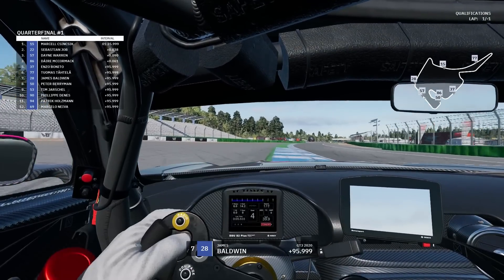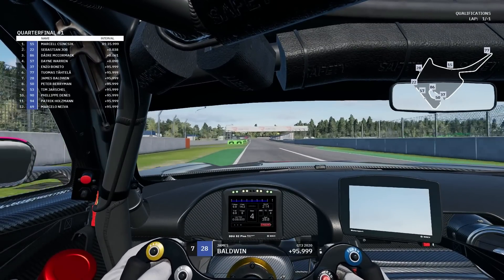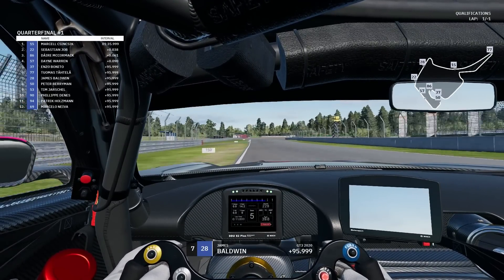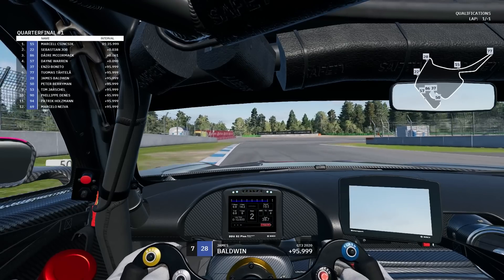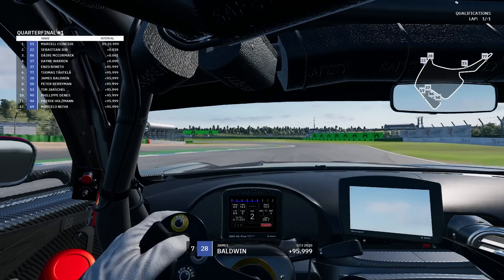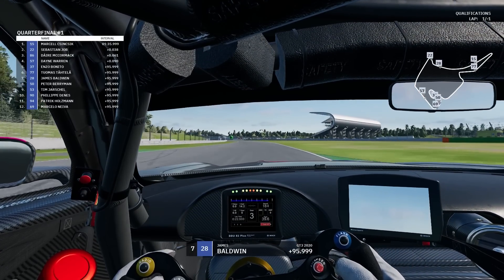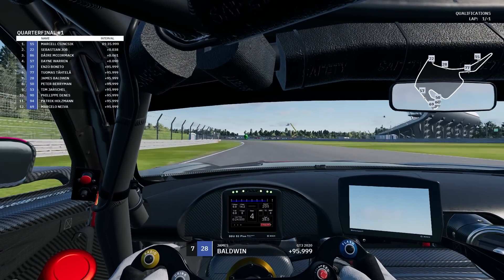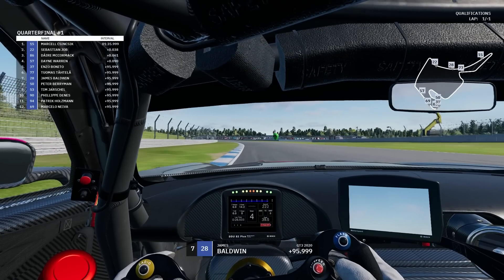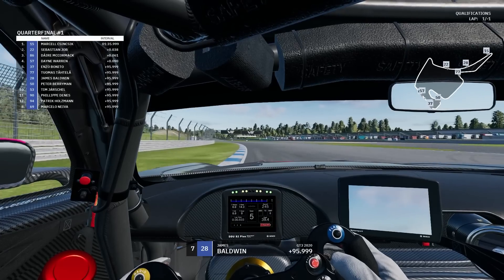Turn one is very tricky because of the track limits — it's so easy to get them. Fourth gear, you can see we've run wide and we were very much on the limit there. Going into turn two with cold brakes, so you brake earlier than you'd like to. Second gear, balancing it on the throttle, and then you've got a long straight after that. Sector one was okay, we used a lot of the track on turn one, and turn two was pretty neat and tidy.